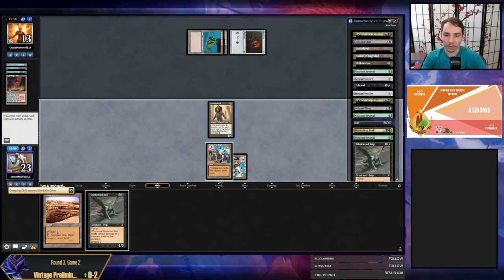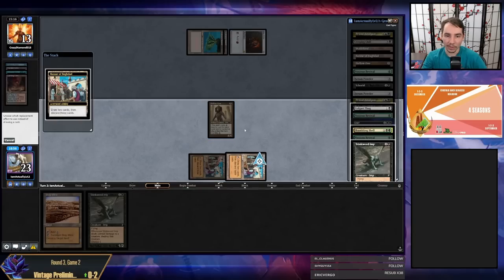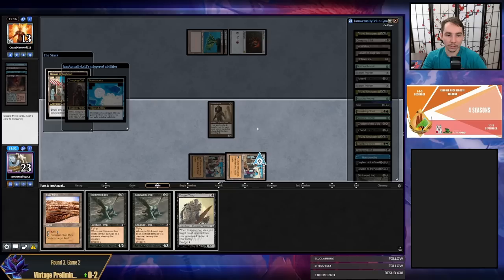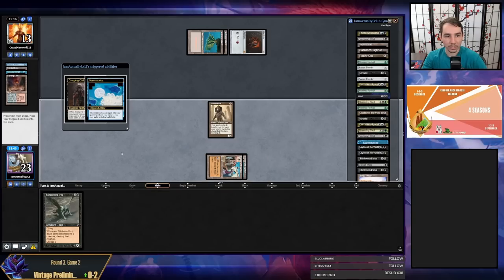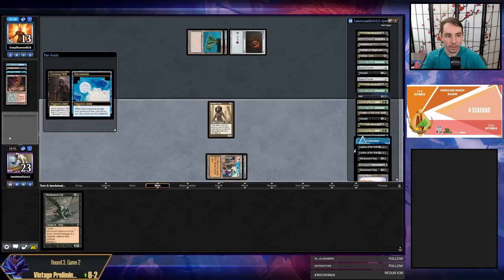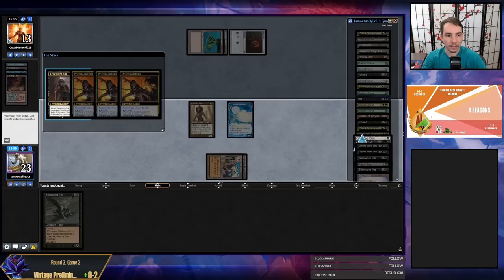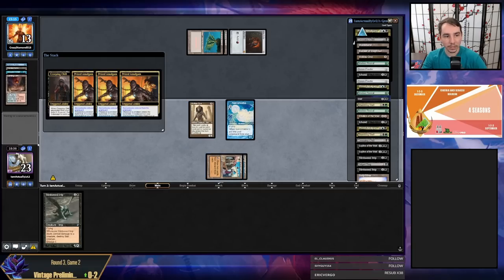I'm just gonna go Bazaar — I don't think I'm supposed to play around anything, I'm just gonna jam like a crazy madman, put all the cards on the table. I'll hold on to a dredger in case my graveyard gets taken away. My opponent says they misclicked on their land, which makes sense because the second Volcanic does not help them cast Lurrus. That might be another small game-losing play from my opponent, which is rough for them.